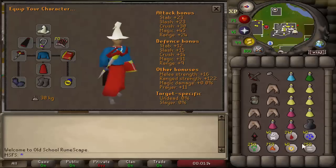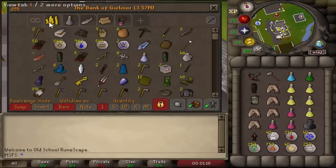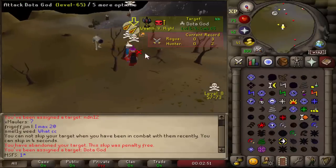This is the gear we're rocking — no rune pouch, just a tier one emblem. We have 1.2 mil cash and some PK supplies to keep us going. We can sell stuff and move it around as needed. Let's go out there and get a target.